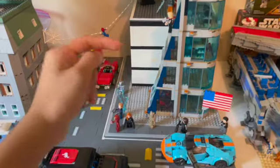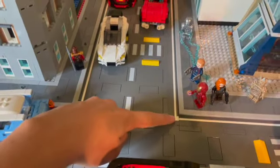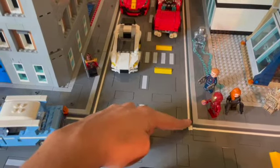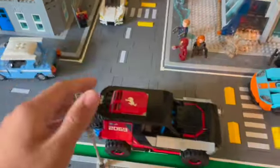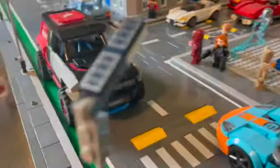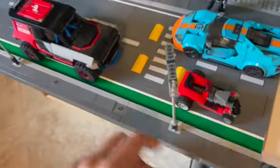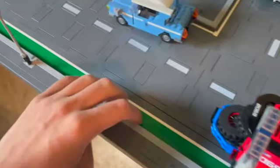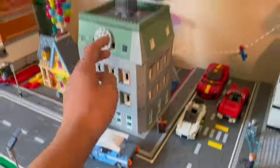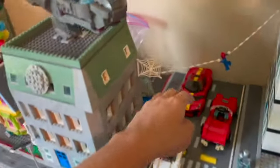I have road extenders on both sides of my road — I got this idea from Brixie and his LEGO city, and I really like how nice it looks. The big Bronco is now on my roads, which is so cool. It's big — it even goes into the bike lane, which I put in as a dark green bike lane. It looks really nice.